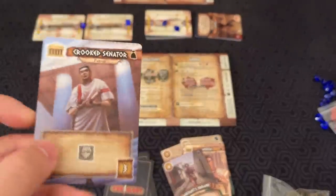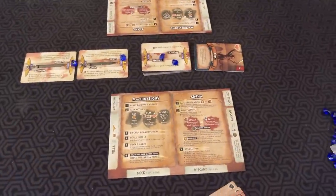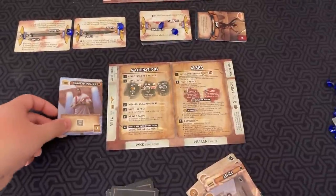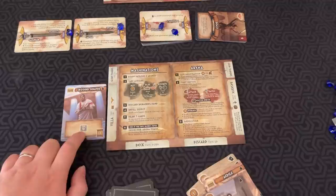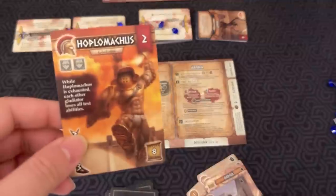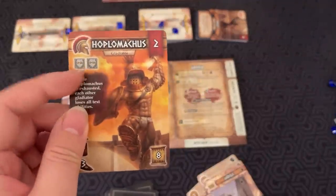Patron cards grant you influence, which is how you can field gladiators. Patrons go in your villa and you get influence from them. Gladiator cards like Hoplomachus need a certain number of influence — this one needs two.